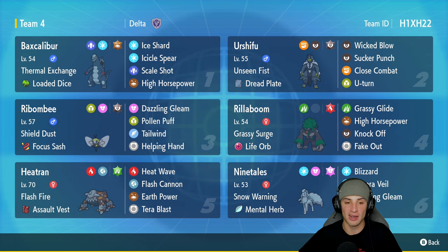Robombi is a Pokemon that's actually rather strong, just not used that much on the ranked ladder. It's got access to great support moves such as Tailwind, Pollen Puff, and Helping Hand — helping ally Pokemon in many different situations. You can heal them up, get some speed control, or make them do more damage.